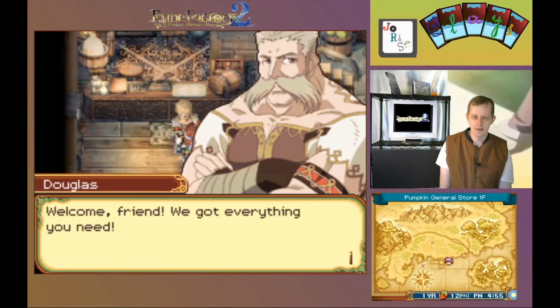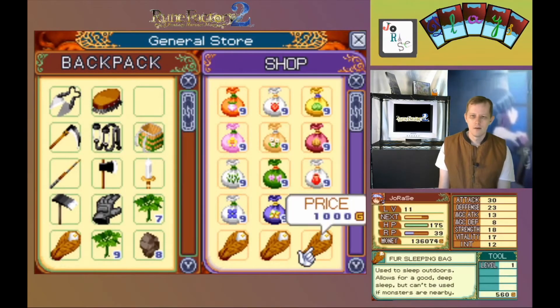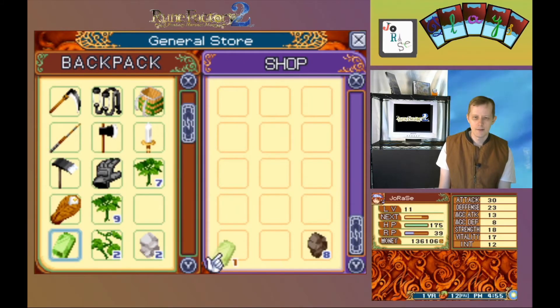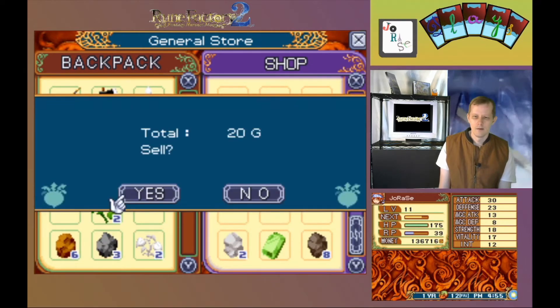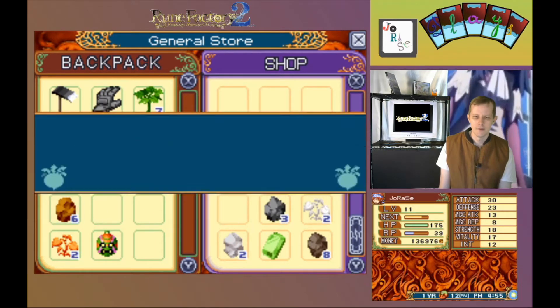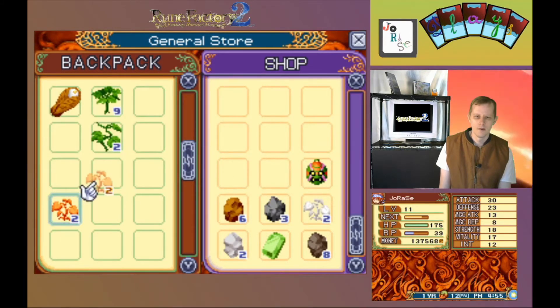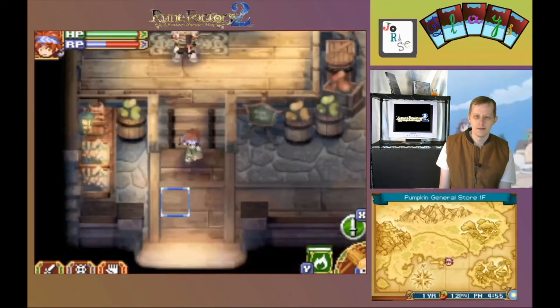Let's sell everything here to Douglas. Unload again — scrap iron, emerald, silver, white grass, iron, bronze, warrior metal, orange grass. And that's it.